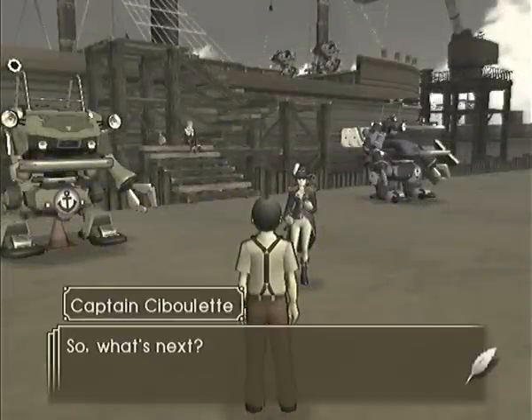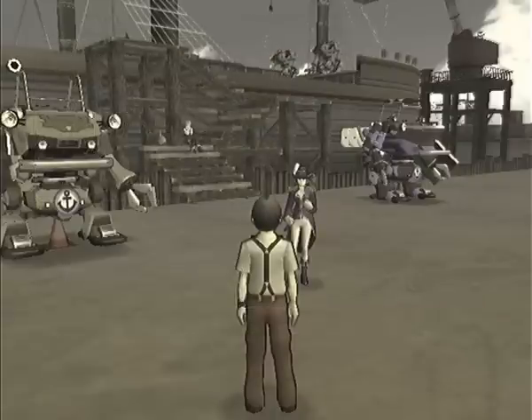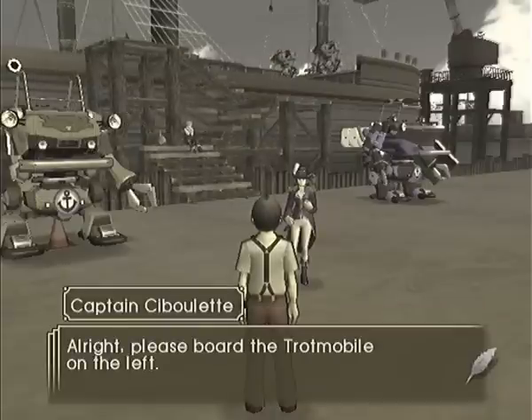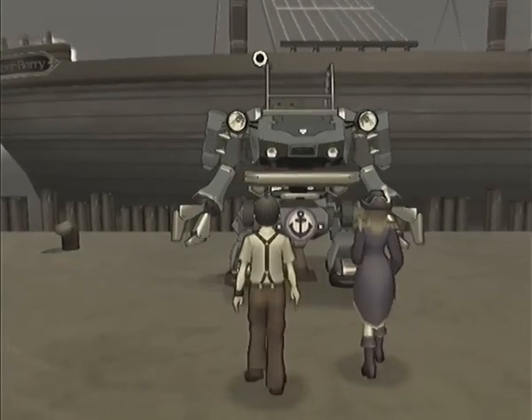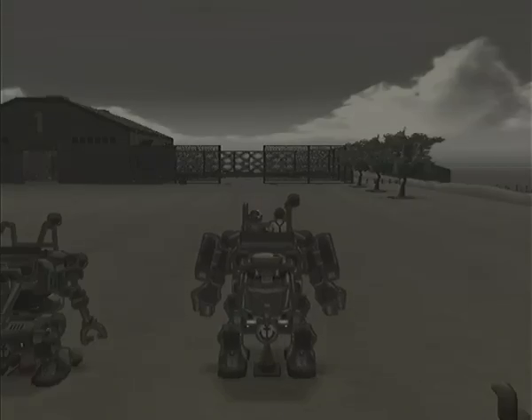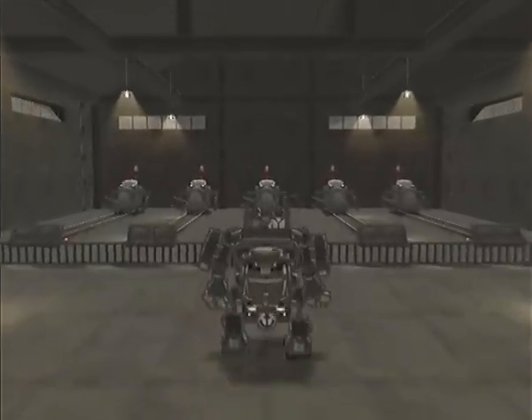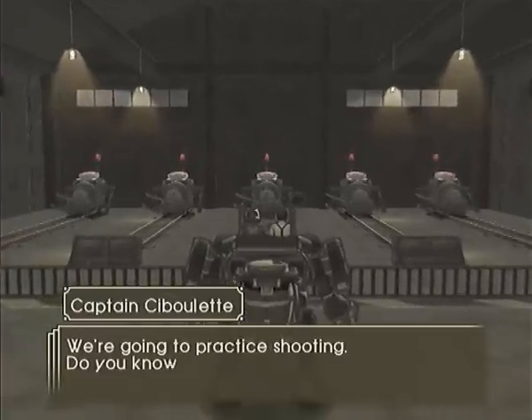The next leg of the tutorial covers ranged attacks — aiming and shooting with cannon arms. We're allowed into the special blue guard trotmobile for this, as it's got cannons on it. It's also got a lovely anchor number plate there.